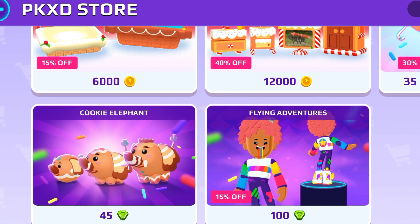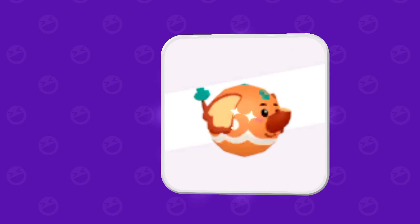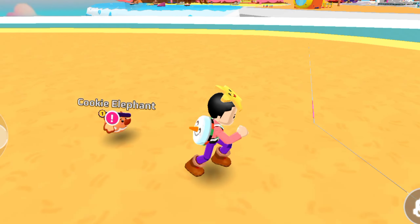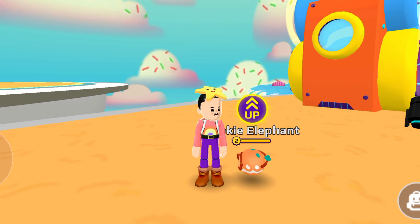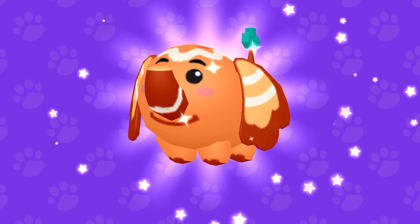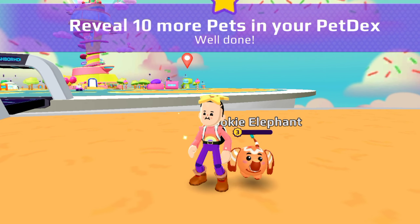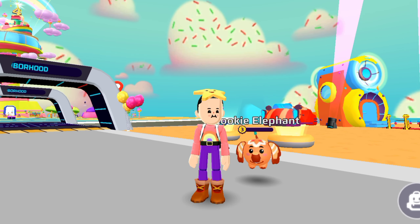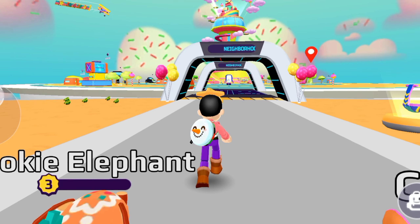I'm going to buy the Cookie Elephant because I love cookies! Now let me equip the Cookie Elephant pet. Here it is equipped, and now I'm going to level it up. After leveling the pet up to level three, this is what the Cookie Elephant looks like. I also got a quest to reveal 10 more pets in PKXD — because this is a legendary pet, that's why I got this quest reward.